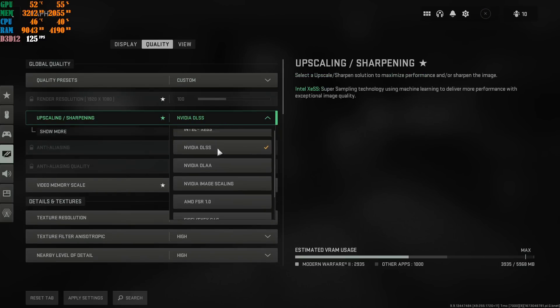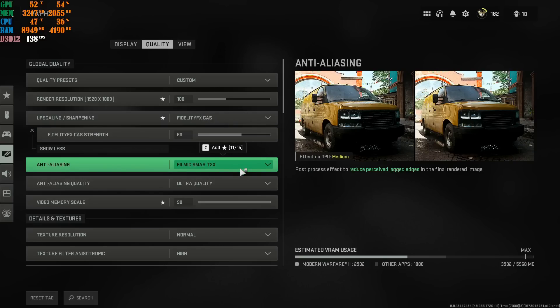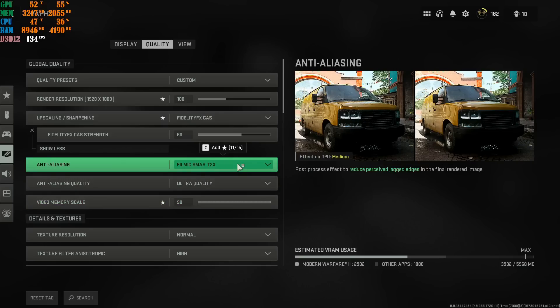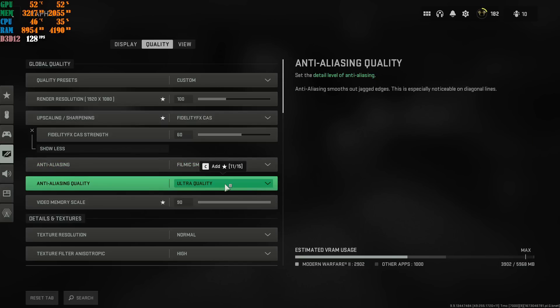If you don't use or have NVIDIA DLSS, I highly recommend you enable the sharpening filter and adjust the strength depending on your display — my sweet spot is 60%. For Anti-Aliasing, I have mine at SMAA T2X. To get more FPS, you can change it to SMAA. If you're running a lower-end setup, put Anti-Aliasing on SMAA T2X. I recommend Ultra Quality or High Quality if you're running anything mid-range or higher. If you're on a budget PC, go to Normal — don't put it on Low.